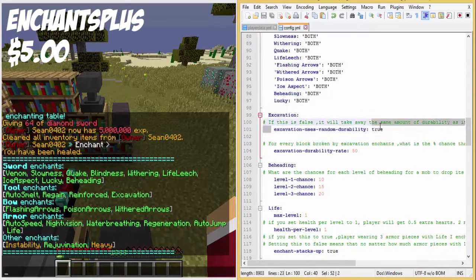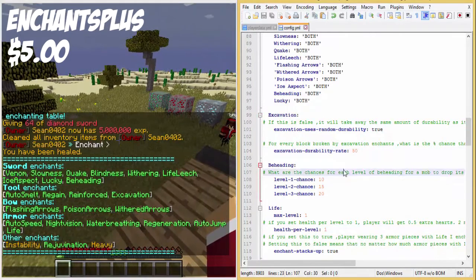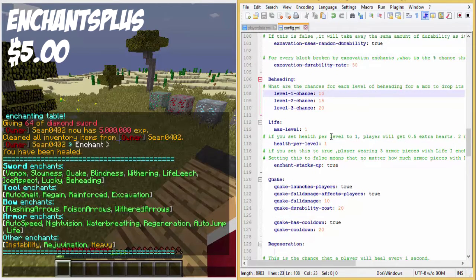Excavation uses random durability - the percent chance for it to take one durability is 50, so basically every two blocks it takes one durability. The beheading chance has three levels and you can change the percent chances here - 20% for level 3 to get a mob's head.